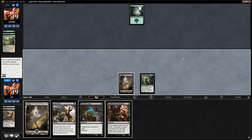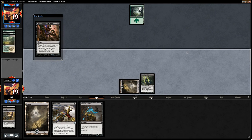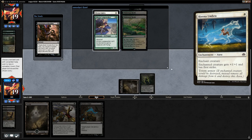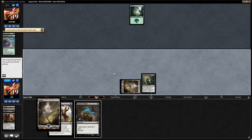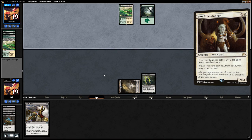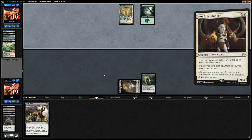We cast Smallpox, which is very powerful here: it gets rid of their creature, their land, and the card in hand, while we just discard a swamp. The opponent then plays a Forest on their turn. We cast Inquisition and reveal Ledger Walker — they don't have any creatures to enchant. We then cast Raven's Crime; Fatal Push probably won't do much in this matchup since most of their creatures have hexproof.